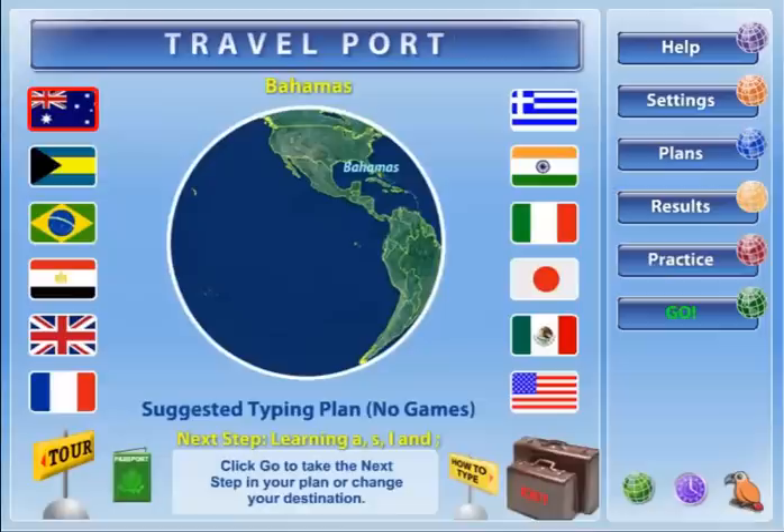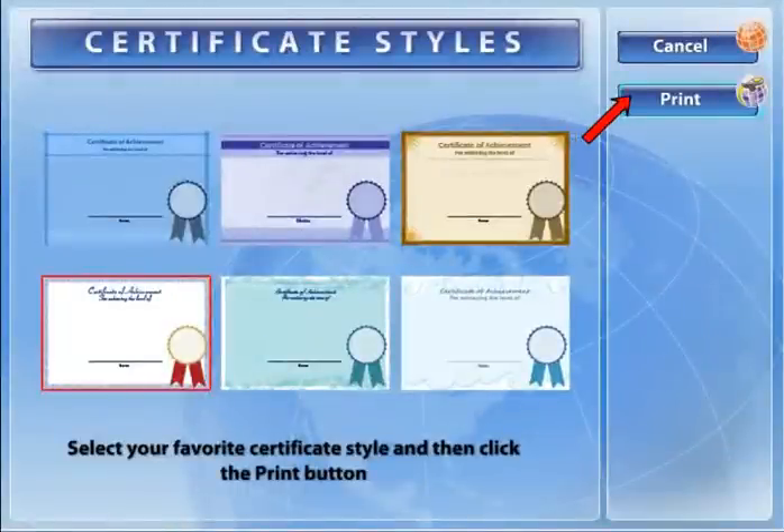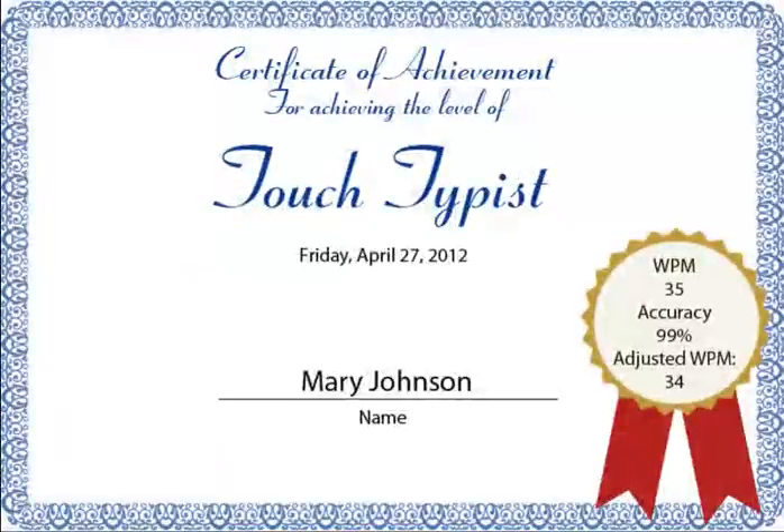To see your results, click the Results button. You can also view and print out the results of all your typing activities, or print a Certificate of Achievement showing your words per minute and accuracy scores.